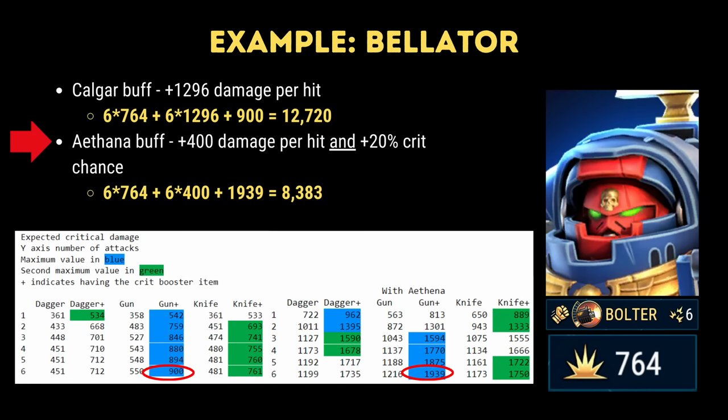Aethana's buff gives Bellator a bonus of 400 damage per hit and also increases the critical hit chance. However, critical hits scale poorly at the end of the game, and that bonus 900 we had from earlier is now 1900. The total from this formula comes out to roughly 8400 — significantly less than Kalgar despite increasing the critical hit chance. The takeaway is that critical damage really falls off as your character progresses and compares to other character passives.